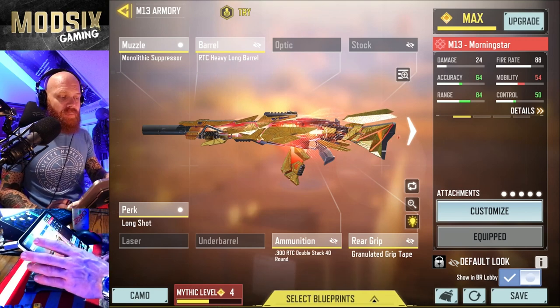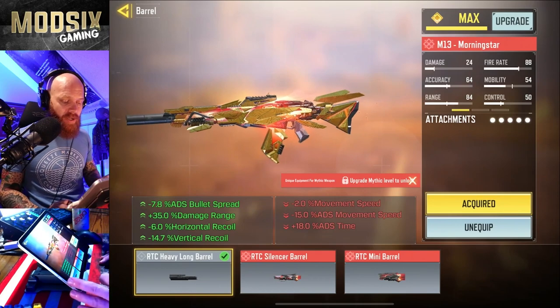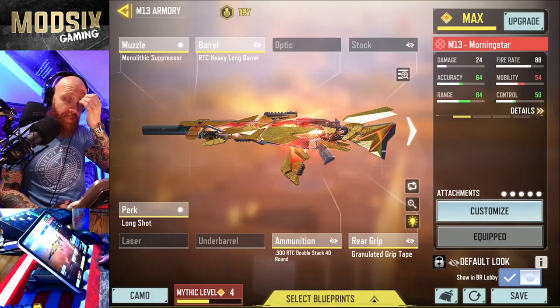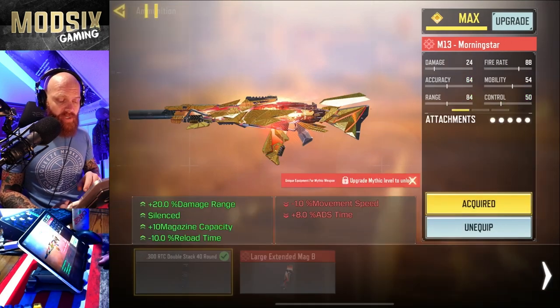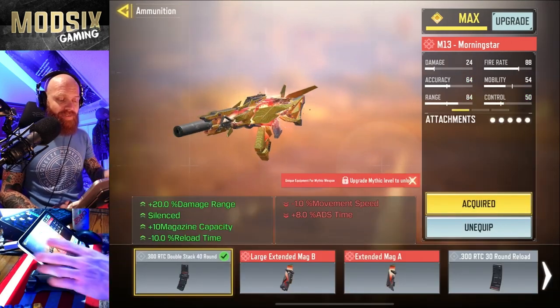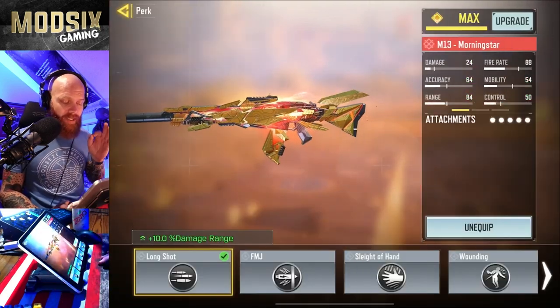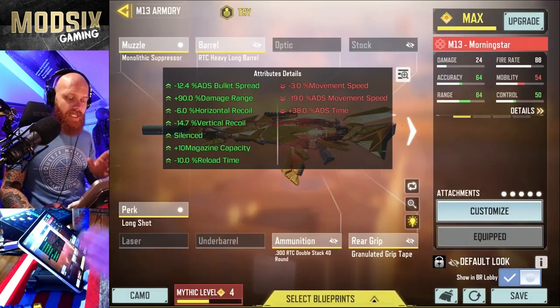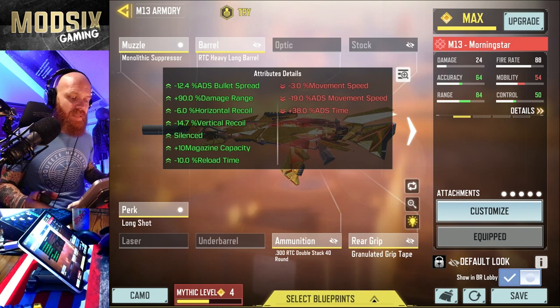We've got the Monolithic Suppressor, which adds damage range, and the Heavy Long Barrel, which also adds damage range. This is the key stat on this loadout. The ammunition with the double stack gives us damage range again, and the long shot adds more damage range. When you look at the overall stats on this gun, it's 90% damage range.